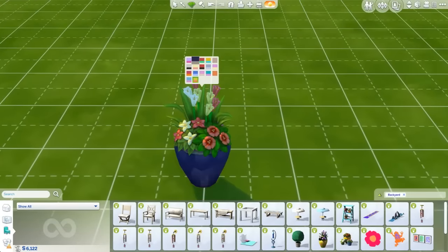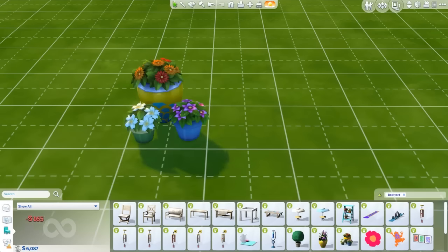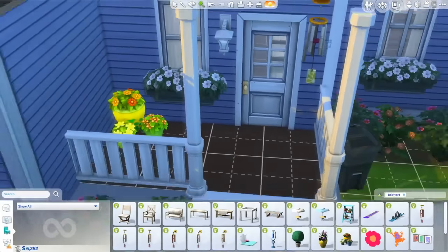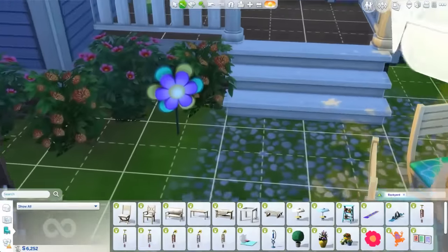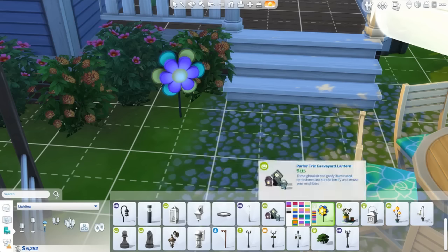Now we have some fun plants like this thing with all these flowers in it. Look how pretty and springy it looks — it looks like an Easter egg! I love that. And we have this super cool spinny flower thingy. We have so many swatches and I love everything about this. Isn't it so cute and fun? I place it over here — my Huntley house has it placed right on the little porch. Look how cute that is!